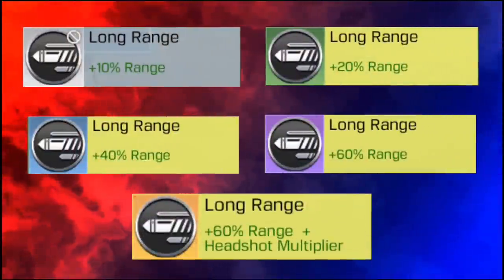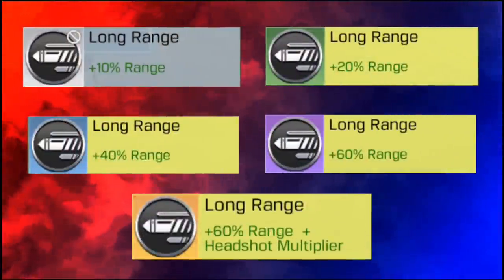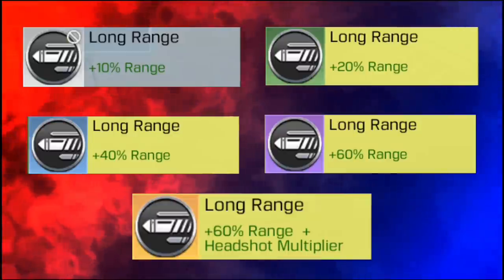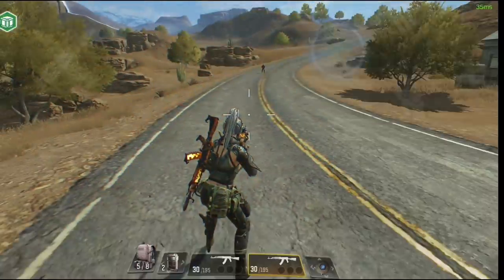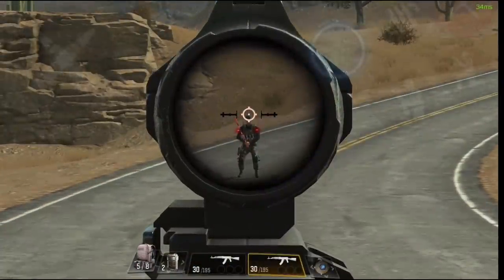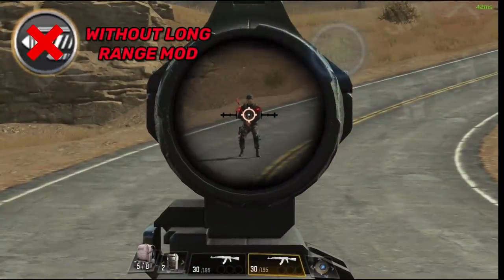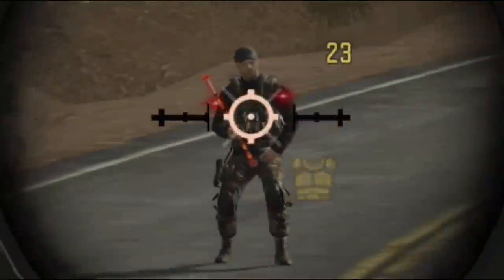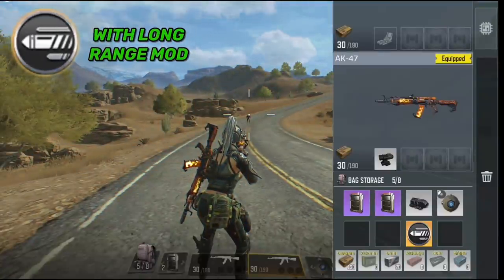In number eight we have the Long Range mod. This mod works on any type of gun and increases the range, giving you more damage at further distances. For example, using an AK-47 shooting at an enemy 40 meters away, without the mod the chest damage is 23 per shot, and after using the mod it increases to 26.